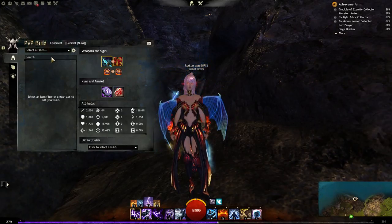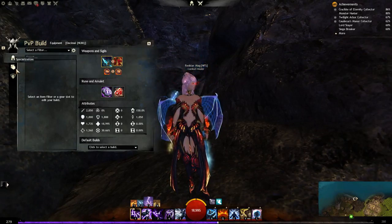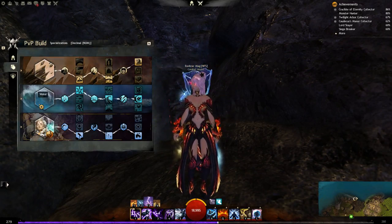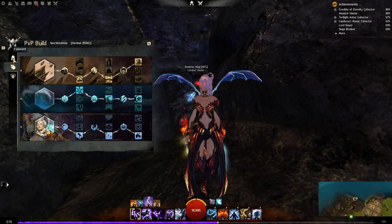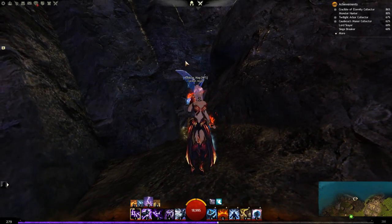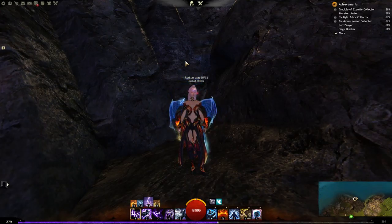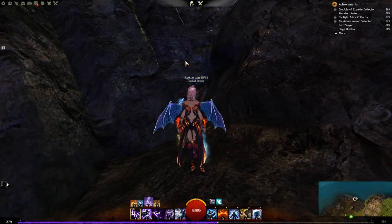The Elementalist — currently only available as a healer in the meta. This is my build; I recommend it because it's pretty strong. As a healer you won't be fighting many players on your own. You can fight Thieves, Dragon Hunters 1v1, and almost anyone 1v1, but you don't have to — you're the healer, you should not be holding points.